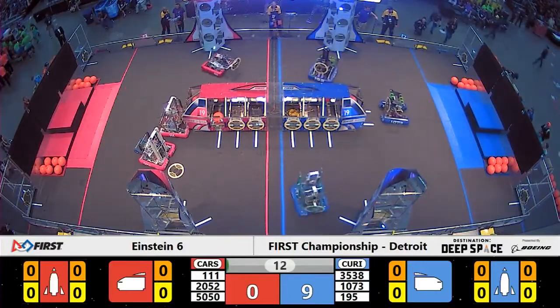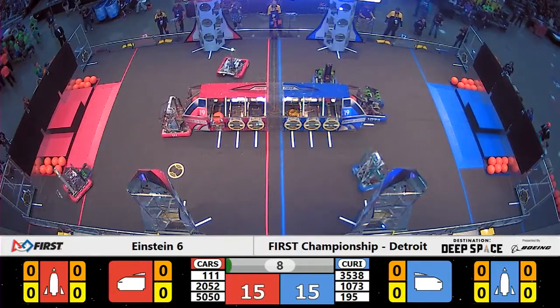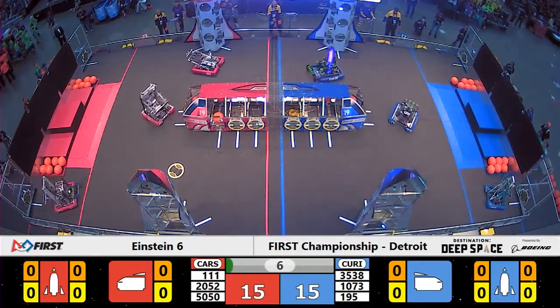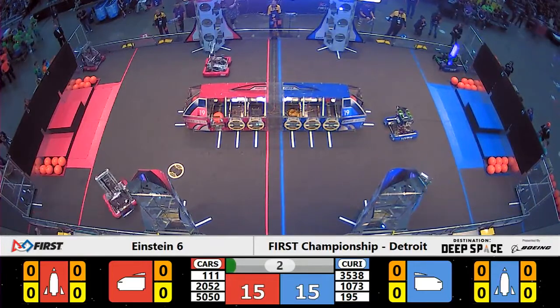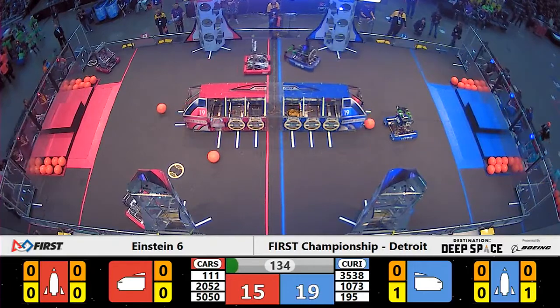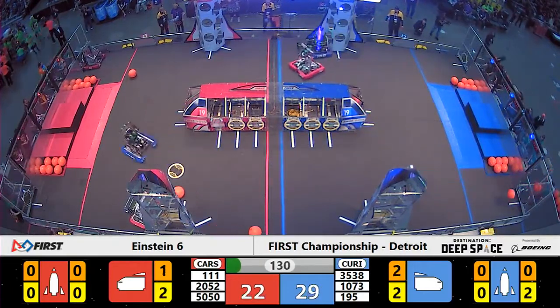The Red Alliance on this match is Carson. They're leaving two null hatch panels off of their cargo ship — a potential two additional points to their scoring cap in this match here on Energy. Coming out of the sandstorm, we do see that one of those cargo has been sealed in, on behalf of Nightcrawler 2052.